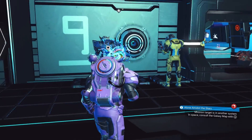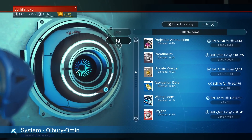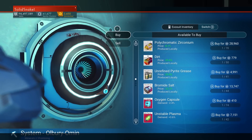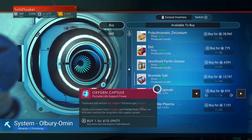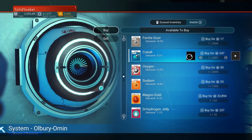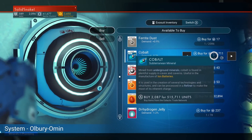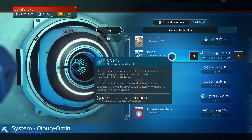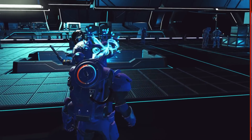Come over to this terminal right here. It puts you in the sell category but you can switch to buy — we're going to buy. What we're looking for is cobalt. Buy as much cobalt as you can. I have a lot of money so I can buy all the cobalt. I'm spending five hundred and fifteen thousand units, so keep that in mind — I'm spending about half a million units to buy the cobalt.